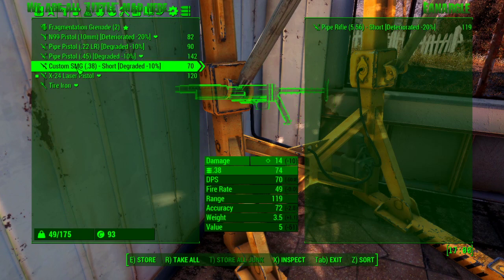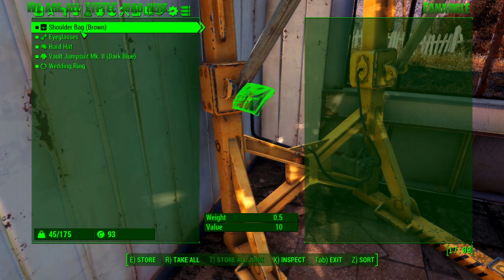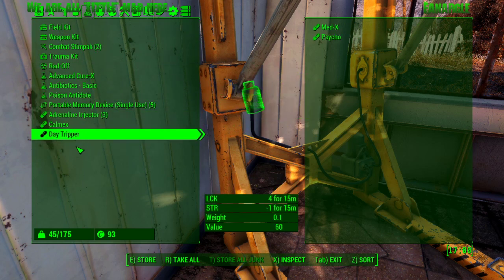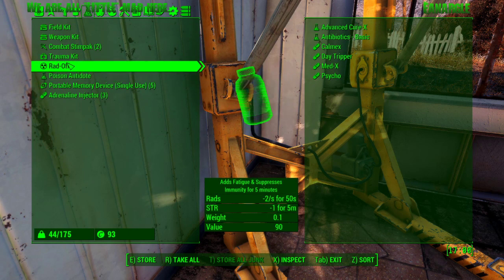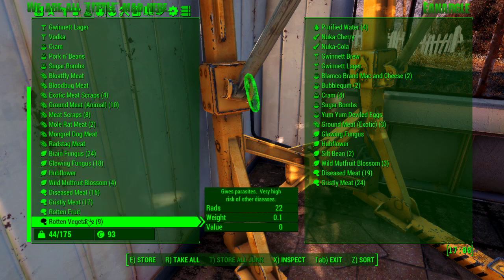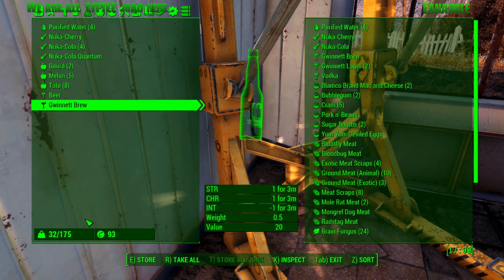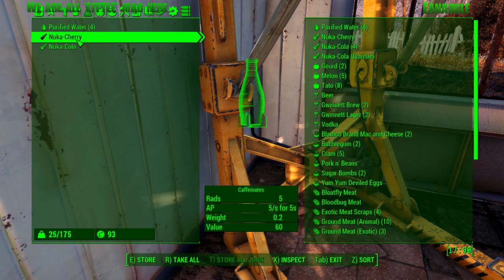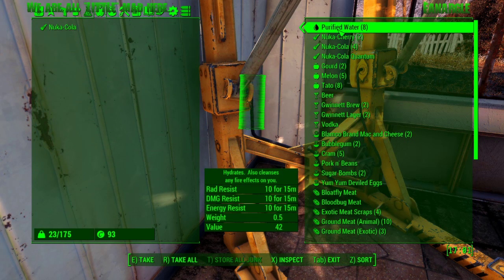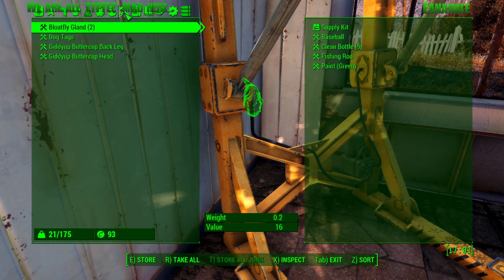We're gonna drop off some stuff. This thing is honestly terrible. What I'll probably do is keep that pipe weapon and switch it over to .38. We're gonna put those away for now, just because I don't need them now. And now we can store all the food. You're gonna need the purified water for other things, especially early game.